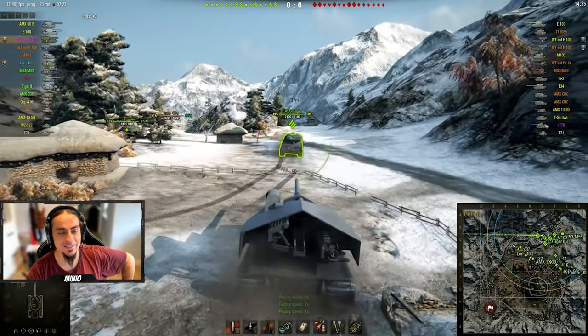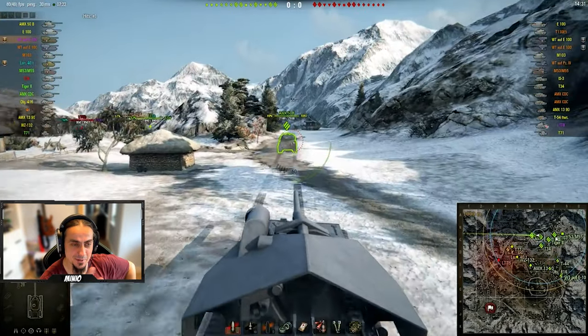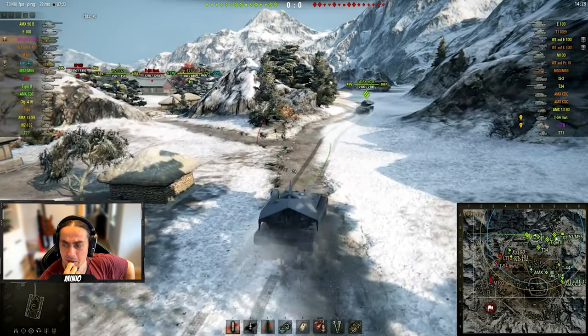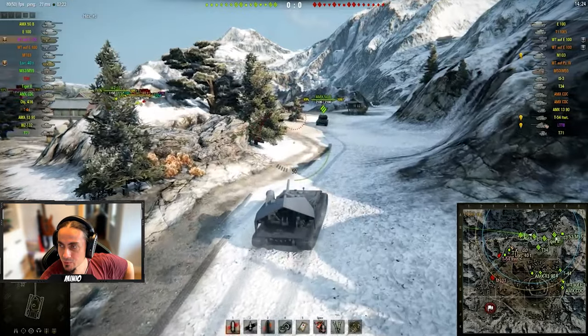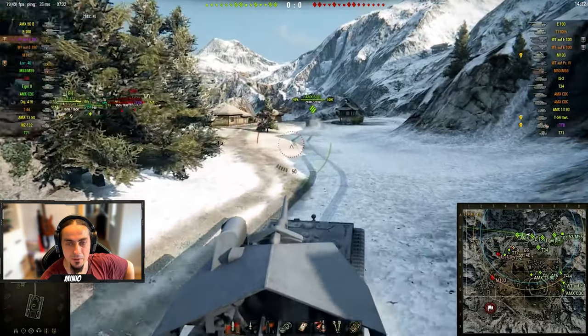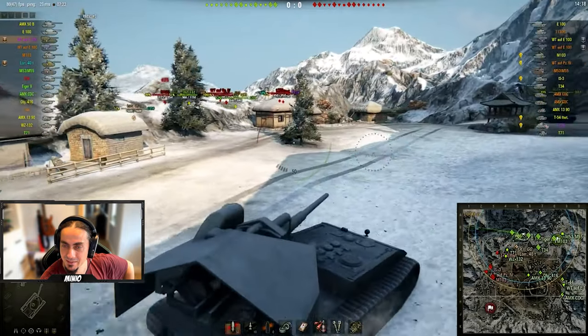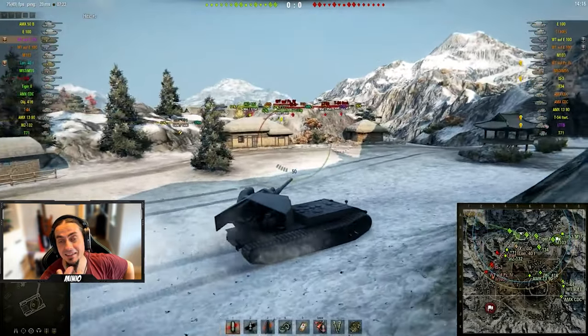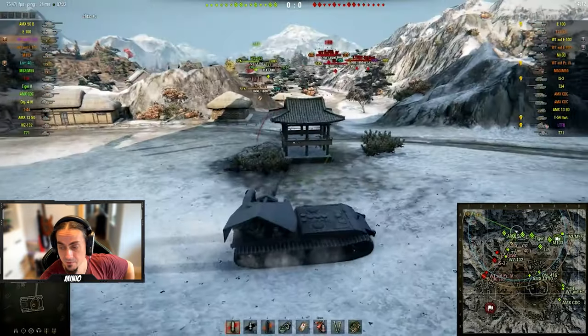Okay, so this is the old game — the resolution is horrible and the map is no longer in the game. Let me know in the comments if you remember the map name. On each team there are two Waffenträgers Auf E100. I can see I'm using some kind of modpack for the interface — I think most of us used to do that in the past. I'm still using XVM, which I don't do now because I find it quite toxic and negative for my gameplay.